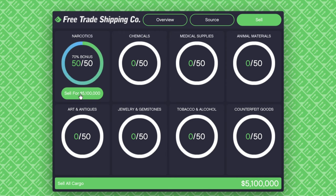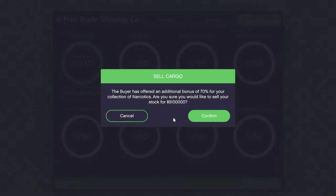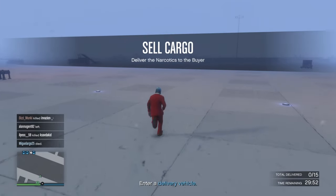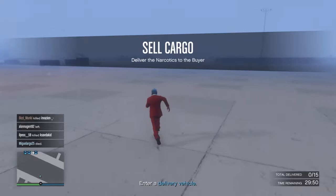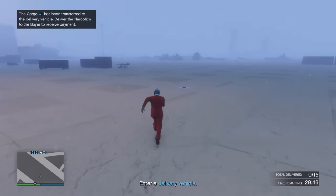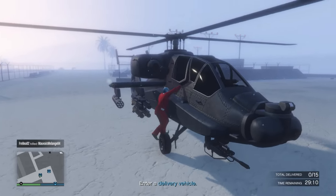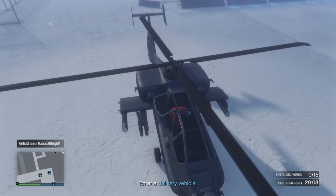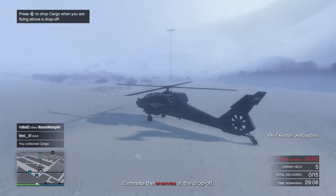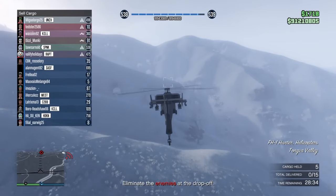This is only the case with narcotics, chemicals, and medical supplies, because for these three options if you sell 50 crates of the same type you get a 70% bonus. So if you are planning on selling full stock, having one of these three options is the best. It has to be the same type — you cannot mix narcotics and medical supplies, because then it won't work.